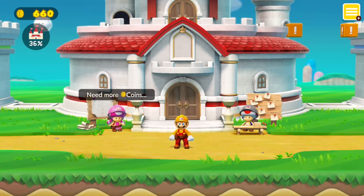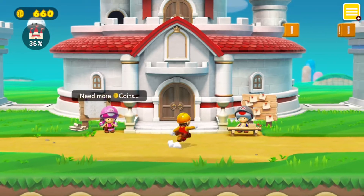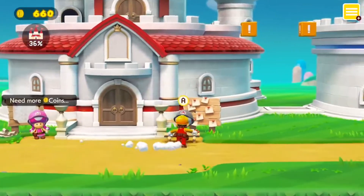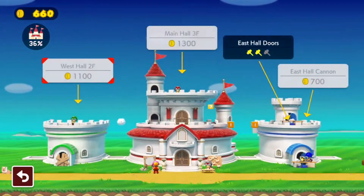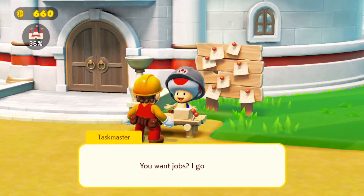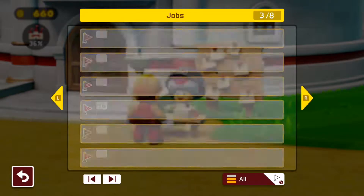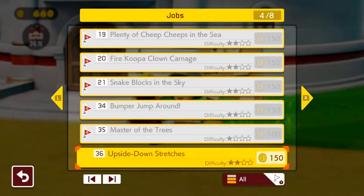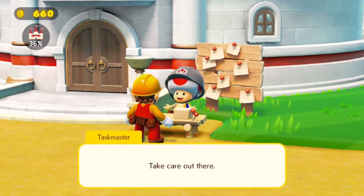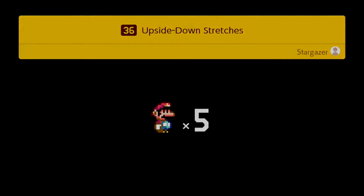Welcome back to another episode of Super Mario Maker 2 Story Mode. In the last session we took care of a lot of projects. We're getting some coins — we need more. Checking the castle: can't build anything, need to complete more jobs. We skip from job 22 to 34 because we haven't done the left side yet. First up: 'Upside Down Stretches' — gravity is all over the place, inhabited by spectral stretches. Use the on/off switches and your wits to reach the goal. Difficulty two out of four stars, payment of 150 coins, Super Mario World style.